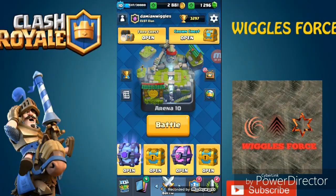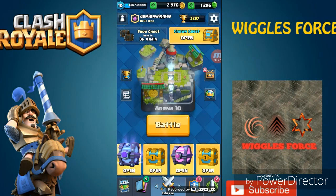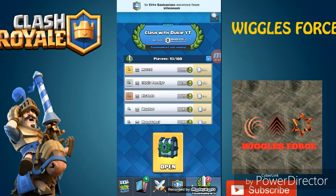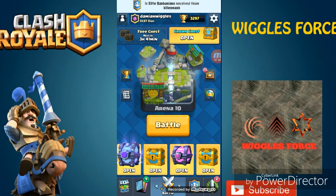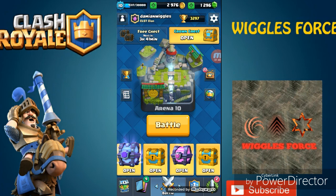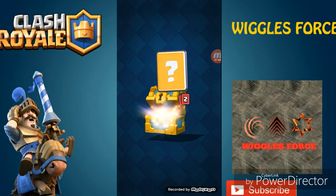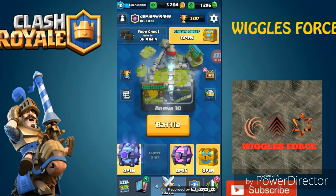I really want that electro wizard — you know how long it took me to save up these chests! I also have a grand challenge chest and a tournament chest. You guys might wonder how to get tournament chests — what you do is find YouTubers that play Clash Royale and live stream, and most of the time they do tournaments. Just join that tournament and get yourself a chest. I'll almost open the golden chest first. If I get a legendary from these, that will be insane!